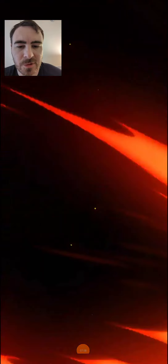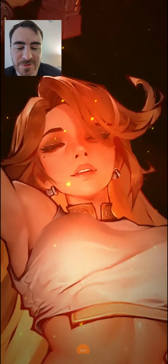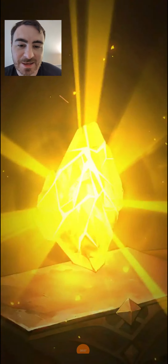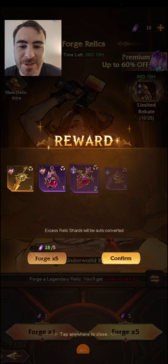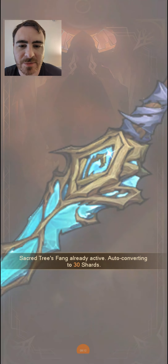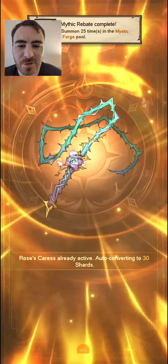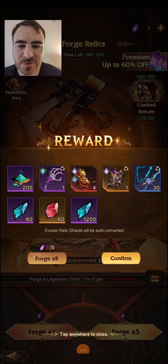So let's go ahead and forge and test out this relic. We get a cool animation — I had not seen that relic animation in the first six to eight months. I do enjoy it very much. Let's see whether or not we can pick up a copy of it. We've summoned 25 times and we've got three left.